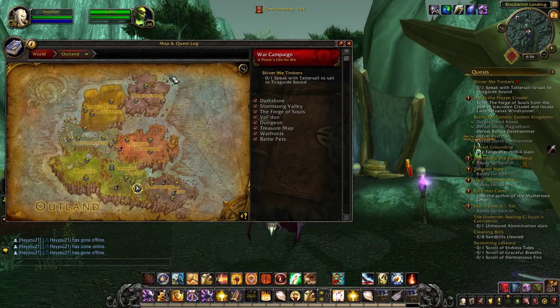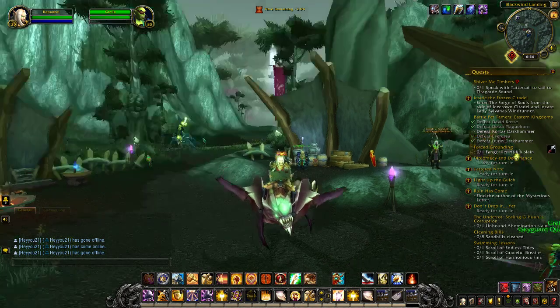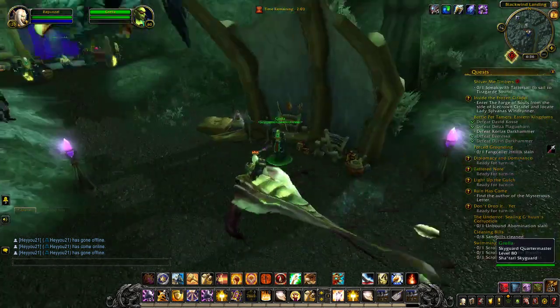So the Outlands and Terokkar Forest, which is right here. You have to go to the NPC Grella, which is in the city — it's right here. There's a little hut, and there she is.